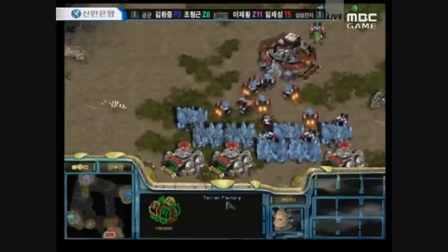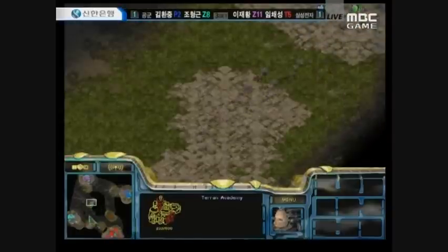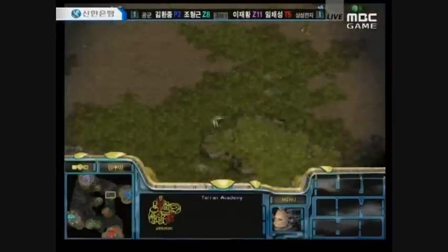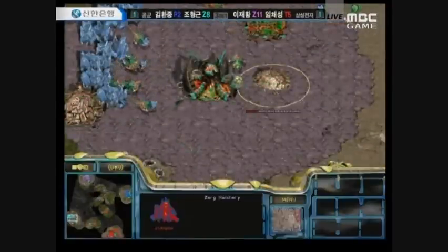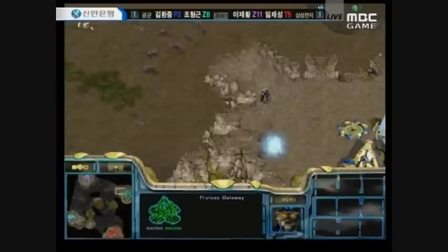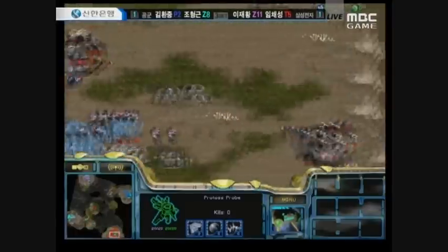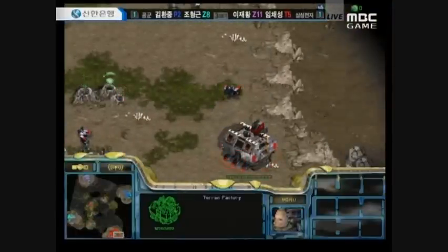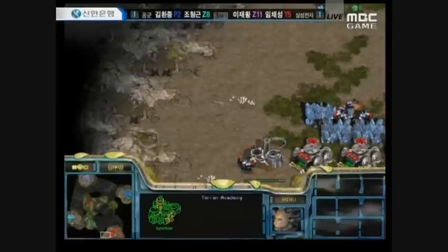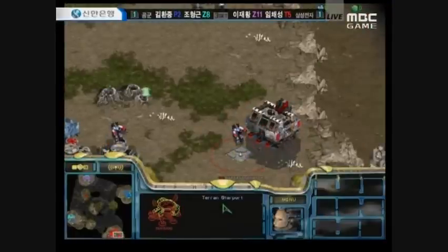Cuteboy actually has two barracks going and is now getting his Academy — so he's going for a Medic-Marine build. I should have guessed that from the five Marines he already has. This might be very susceptible to whatever Rage can pull off. If Rage goes for High Templars and storms these Medic-Marines, the Samson Khan team might face a serious deficit. Rage should be going for High Templars if he has any scouting info, because Reavers would be more difficult with Mutalisks and Scourge flying around — you really need Archons and High Templar. That is the best option.